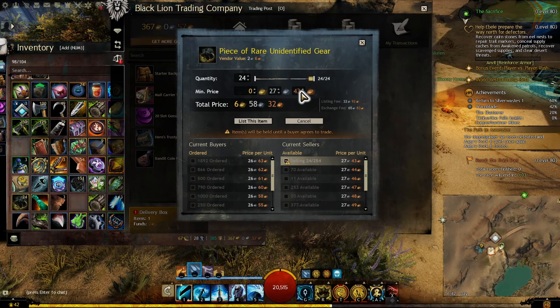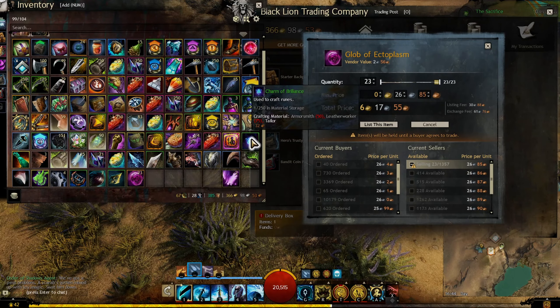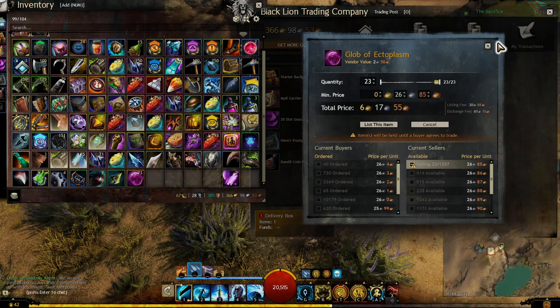I got more profit by salvaging the rare gear from the rare unidentified gear. I also got the charm, so that's good.